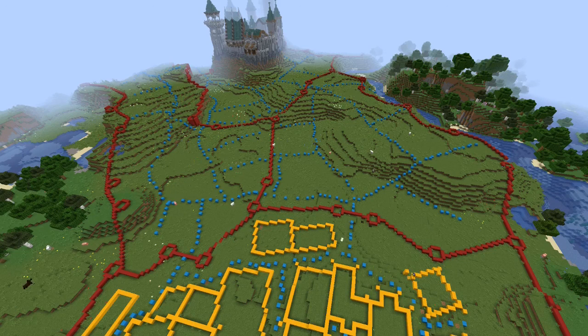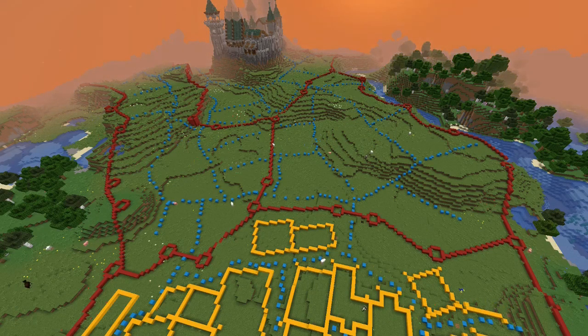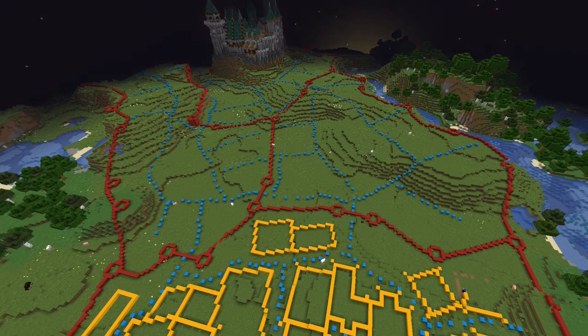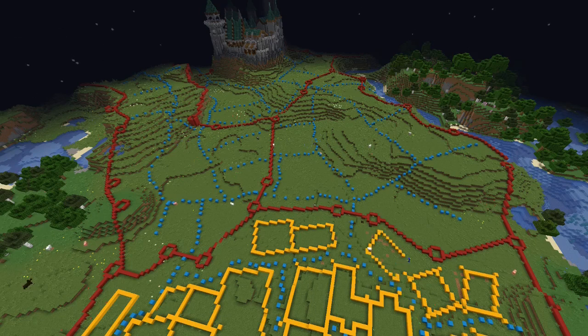I hate it when they add things that have no purpose, which is why I'm pretty opposed to the archaeology system. It is cool — sure, you get to make pots that have custom designs. But what do they do? What can you do with a pot other than just have a pot? Can you cook things with it? Is it better to use a pot to cook things instead of a furnace? It's great that they exist, but if they don't do anything, then why even add them?